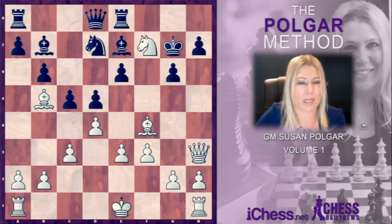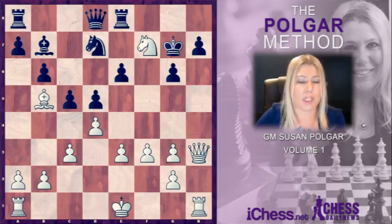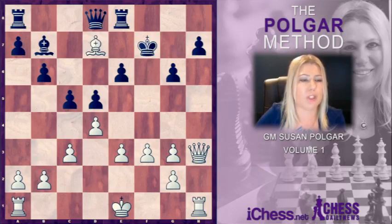After Nf7, Black cannot take, but played Bh4 check as an intermediate move, hoping that if the White King moves out of check, Black could take the Knight on f7 without allowing White to take on h7. But White blocks with the Bishop — very important. Now if Bishop takes, then Pawn takes, making sure the Queen remains on the h-file. King f7, and now there are various good moves including Queen takes h7, but probably most precise is Bishop d7 first and then Queen h7, and Black is lost.